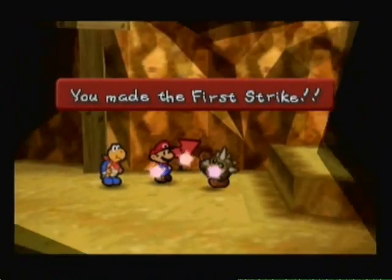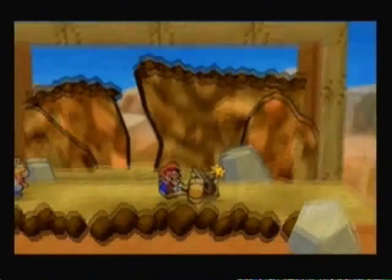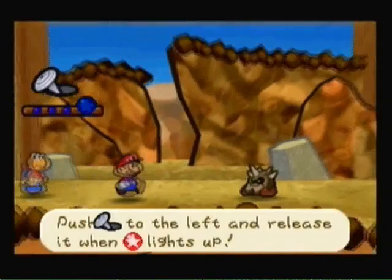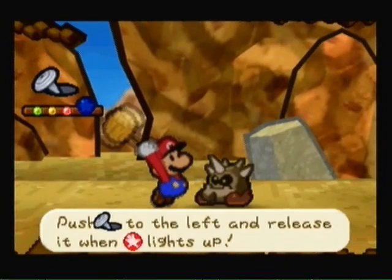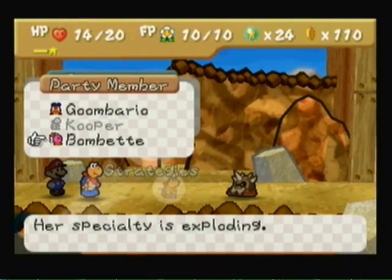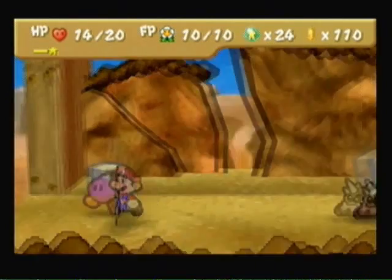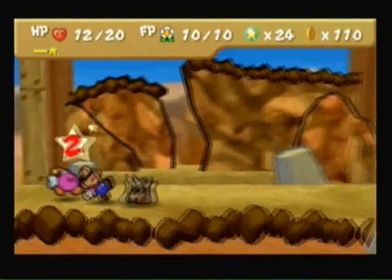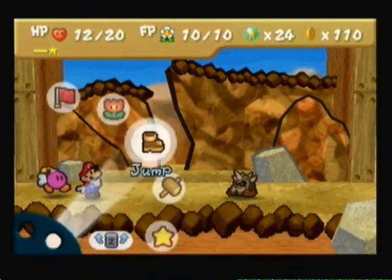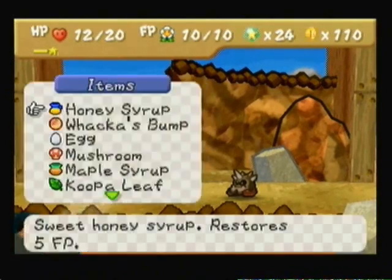Here are those enemies I was telling you about. They look like just regular rocks, but they're not — they're Clefts. They have defense points, they're really annoying. I believe they're not hurt by fire, which makes them really a pain. You're going to need to use some kind of power attack to be able to hurt them. I recommend Bombette's Bomb. Because they also have spikes on them, so you can't jump on them.